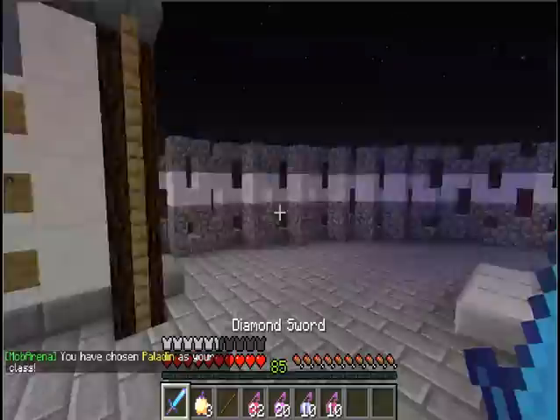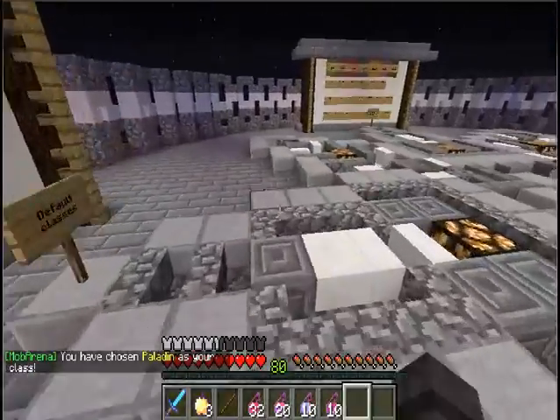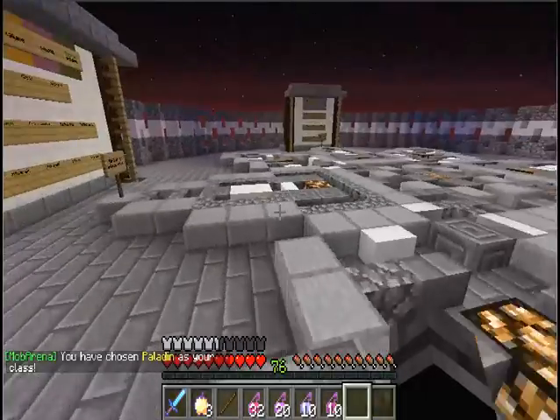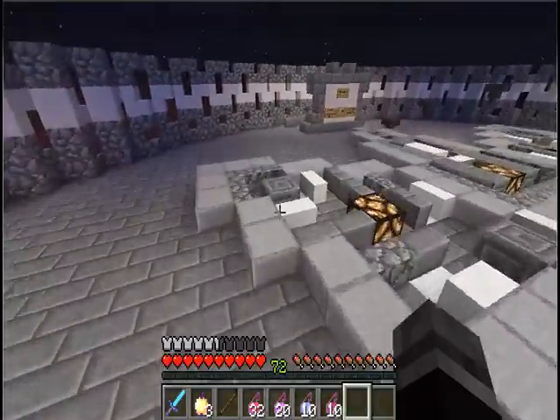So anyway, I'll start with Paladin actually. Because Paladin is kind of weak armored - I mean, it breaks, it's gold, and unbreaking 3 or not, it breaks super quickly.